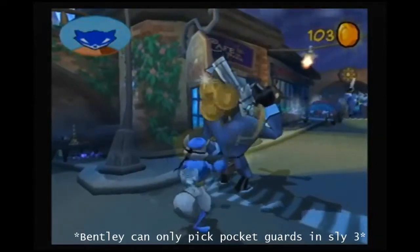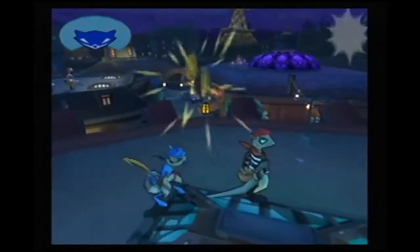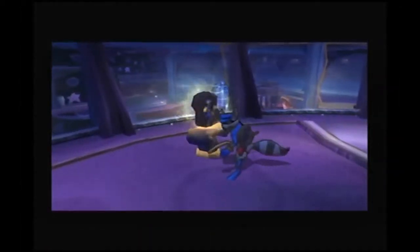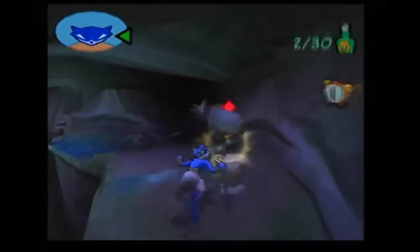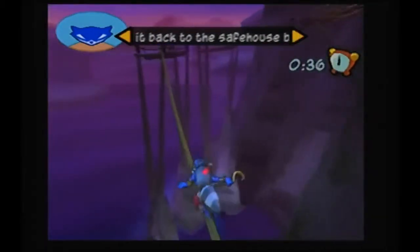Sly and Bentley can pickpocket guards and sell the items for coin on Thiefnet, the game's version of the black market. Every guard can be pickpocketed, but the ones with shiny back pockets have more valuable items. There are also items like artwork, ancient artifacts, and pottery that you can steal and sell, but you have to carry them back to the safe house unharmed.